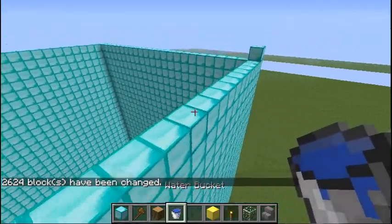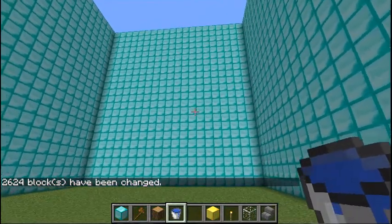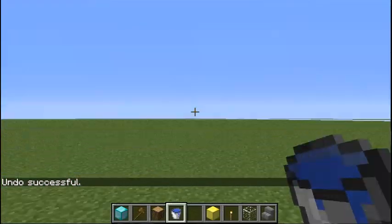And there you have it — your huge building. And with one command you can get it all the way. Just do slash slash undo, and it's gone.